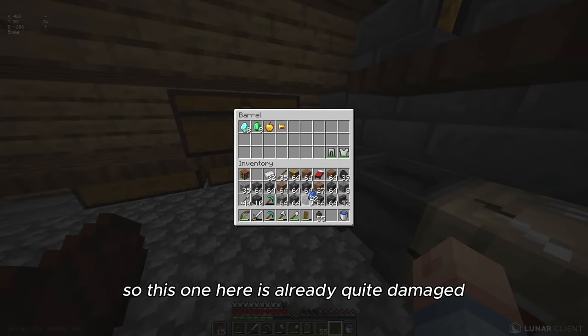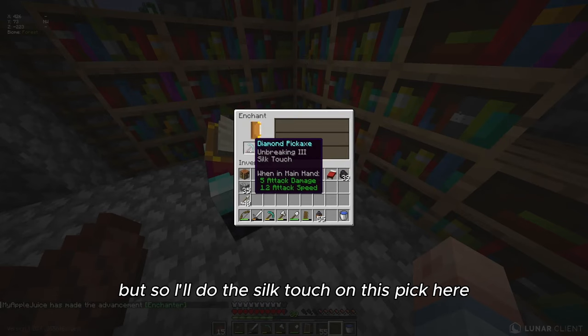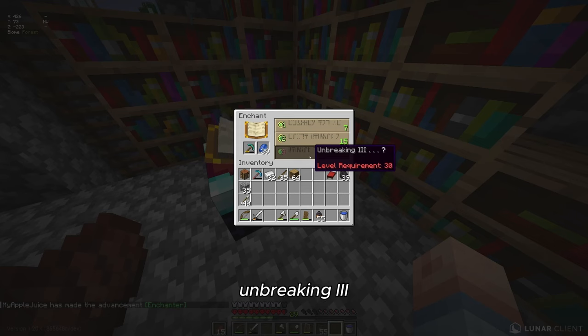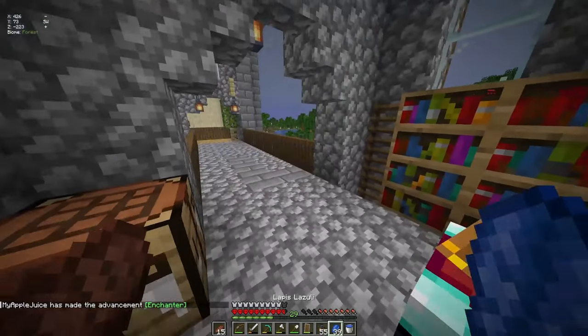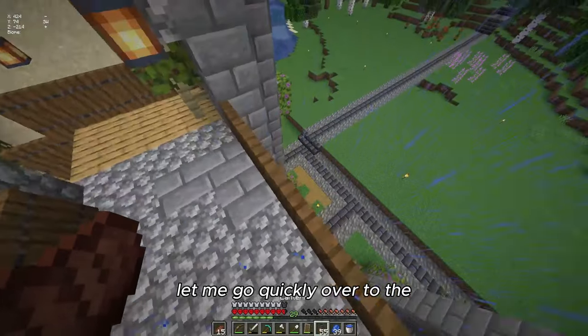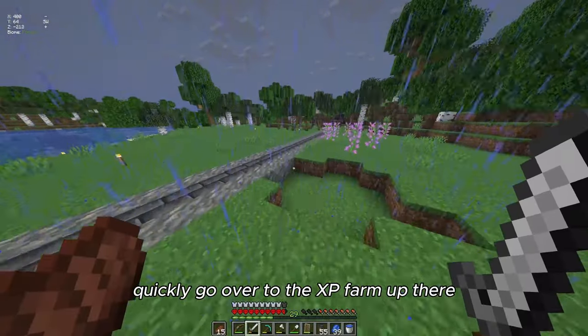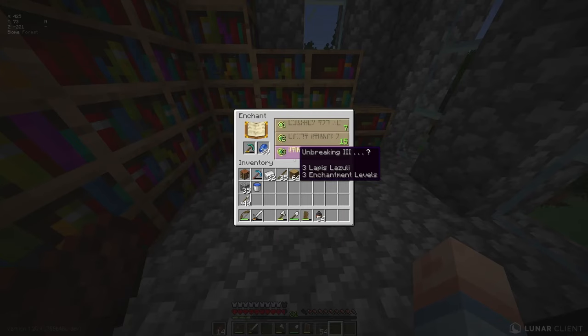This pickaxe is already quite damaged, so I'll do Silk Touch on it. Breaking III, Silk Touch — that's really good! I'll quickly go over to the XP farm up there, grab my levels, come back down, and let's see... please have Fortune in one of those two options.